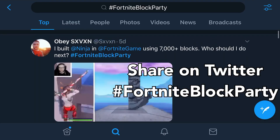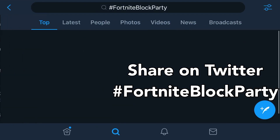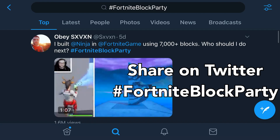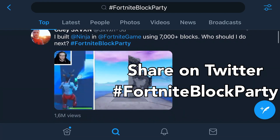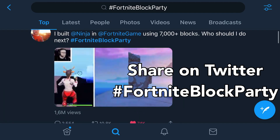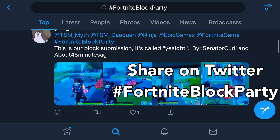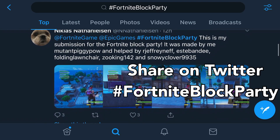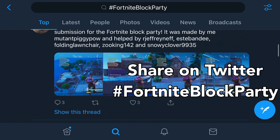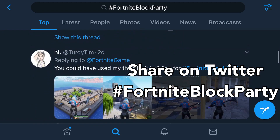On Twitter, just use the same hashtag — Fortnite Block Party — and I'm sure people will start noticing. Just look at that insane island, or that picture of Ninja that this person made — it's just freaking insane. Remember, be sure to be unique and make something that would actually attract people to play on your island.